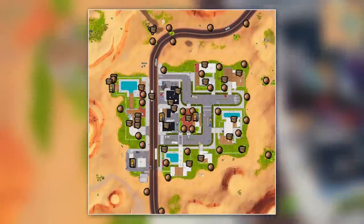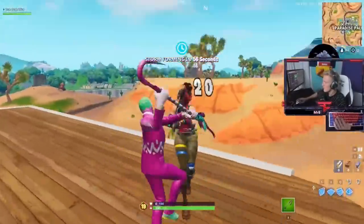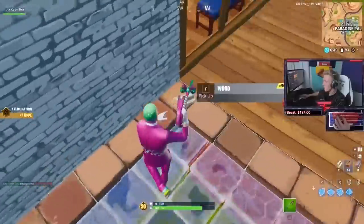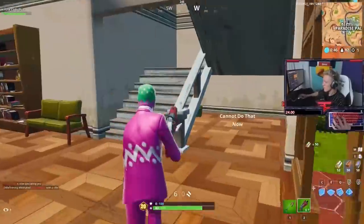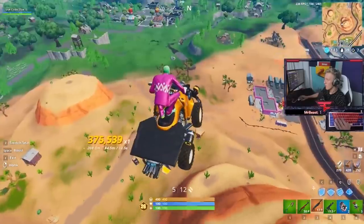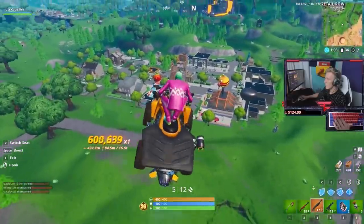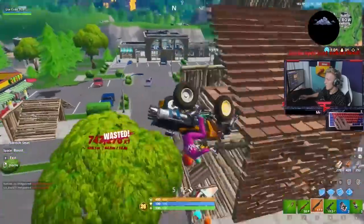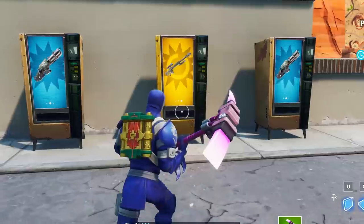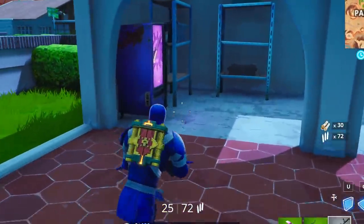Paradise almost has it all this season. It can spawn up to four vending machines, more than any other POI. There is plenty of each type of material to farm, and you can use coconuts to fill up your shield. It also has one of the few remaining natural rift spawns, so you can rotate out quickly once you're done looting. Even if rifts don't spawn or get taken by enemies, there's a quad crusher in town and nearby air vents to the northwest. There are also 24 chest spawns, making this a solid drop for any number of players. We recommend landing either at the cactus chest in the middle or by the hotel pool if you like a vending machine along with your chest.